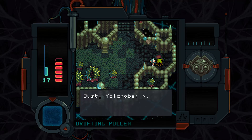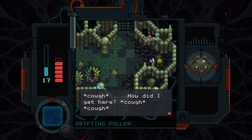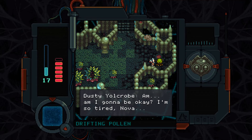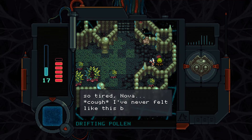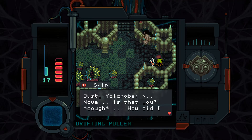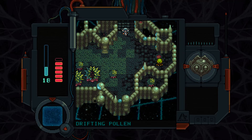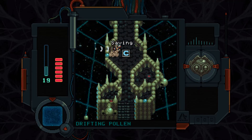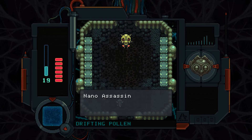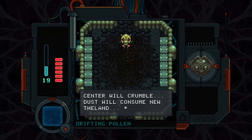'Don't be afraid.' Dusty Yocrop: 'Nova! Is that you? How did I get here? I don't know. Am I gonna be okay? I'm so tired, Nova. I've never felt like this before. I'm scared. Nova, is it you?' Boss fight — Nano Assassin: 'Nova will die. The Center will crumble. Dust will consume New Zealand.'